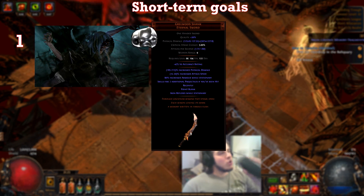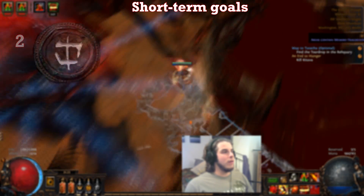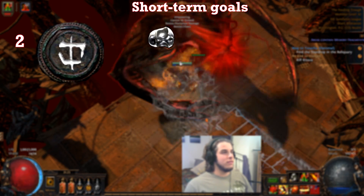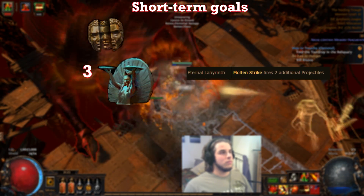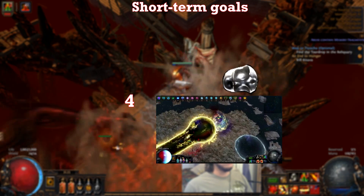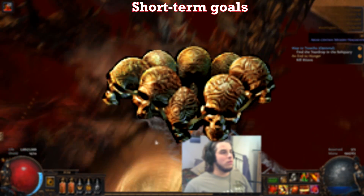The Grailwood Shank gives Point Blank, which is essential for Molten Strike builds, and will save me a bunch of passive points. The next goal will be to complete all white maps for even more respec points. Then I'll farm Uber Lab for currency, gear, and a potential Molten Strike enchant — that would be the dream. Fourth will be to kill the Shaper for more respecs, and then finally I can begin the Headhunter grind once the gear is good enough.